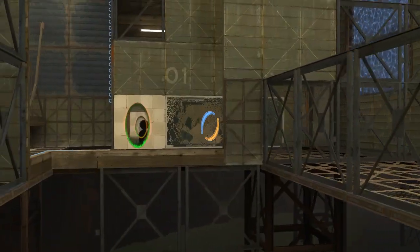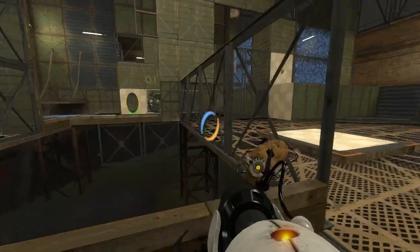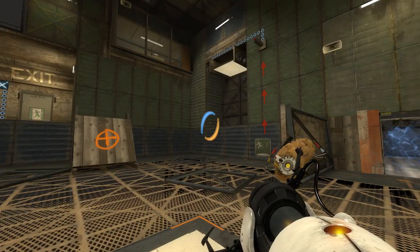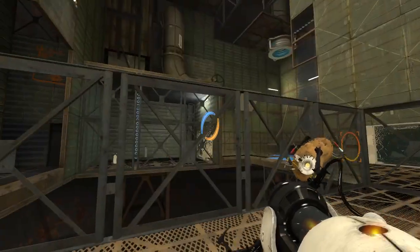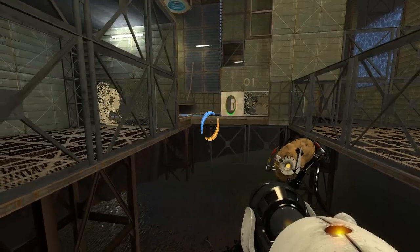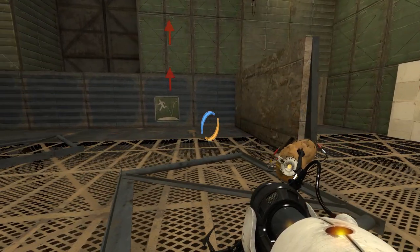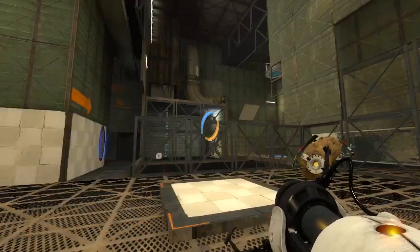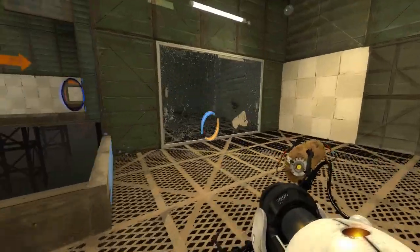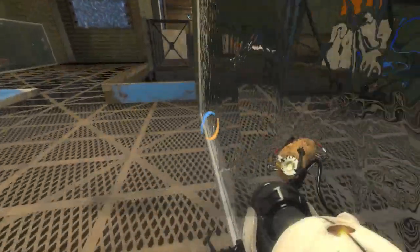The fact that we have to use portals to get in there to press the button means we can't really get a portal here and get gel in there at all. I think right now we need to figure out how to break the glass. How would we break the glass? I'm pretty sure the glass is supposed to be broken, just don't know how exactly. Body slam! Nope, nothing. That also doesn't work.